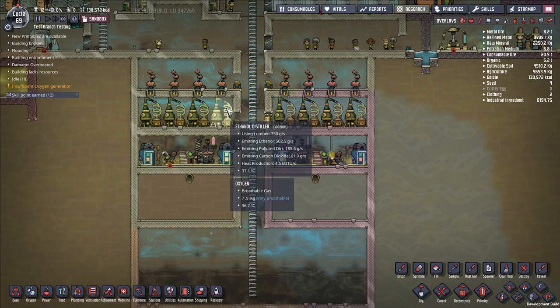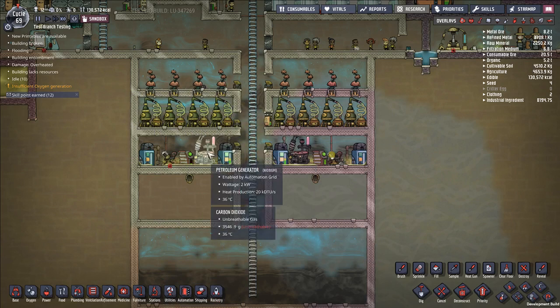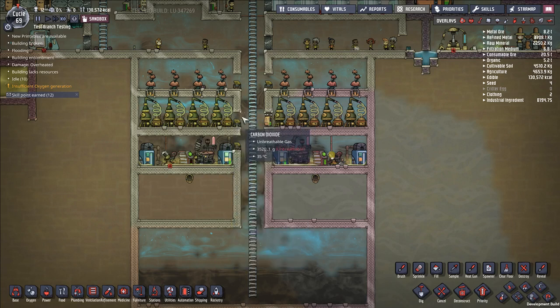This is an incredibly powerful building, at least in its current form. Maybe they'll nerf it or change it, but right now it's one of the strongest things you have in Oxygen Not Included. Let's get into why that is and show off a build that really illustrates how easy it is to set the system up and how much it brings to the table as a technology.